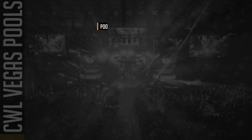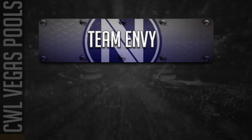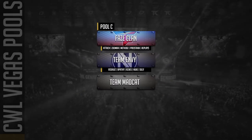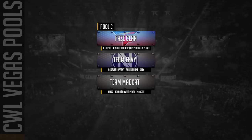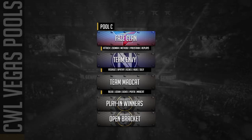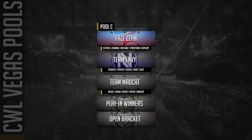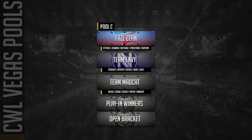Pool C might be the other potential pool of death. I think FaZe Clan is vastly underrated — they've played extremely well over the last couple of weeks. Their ideas and the way they're trying to execute are actually a level above most of the teams; they're just trying to find their synergy when it comes to trading and putting themselves in position to win full team fights on neutral points in hard points specifically, but also in control and search and destroy they've looked actually pretty decent.